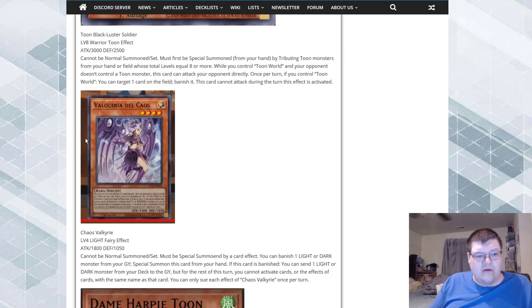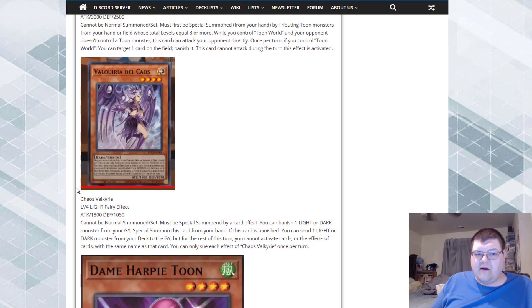Chaos Valkyrie — I'm in love with this art, it's gorgeous. I was hoping for more Valkyrie-looking support but this is good. Cannot be normal summoned or set, must be special summoned by a card effect. You banish one LIGHT or one DARK monster from your graveyard to special summon this card from hand. If this card is banished, you can send one LIGHT or DARK monster from your deck to the graveyard, but for the rest of the turn you cannot activate cards or effects of that card's name. Each effect is once per turn. This literally lets me foolish barrel anything I want, and it's a free special summon extender for LIGHT and DARK — this card seems really good.